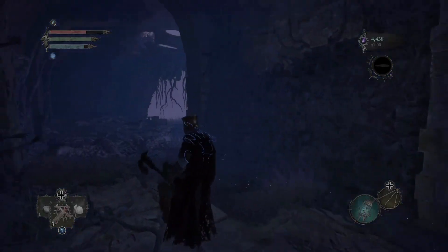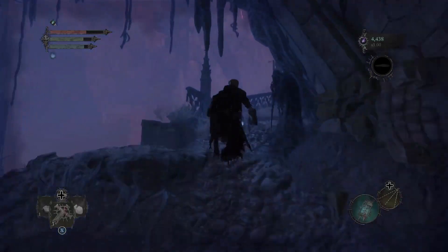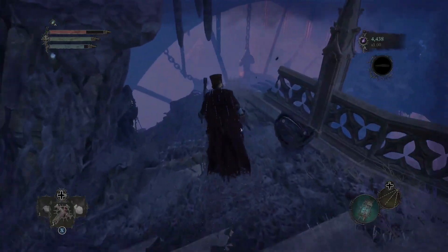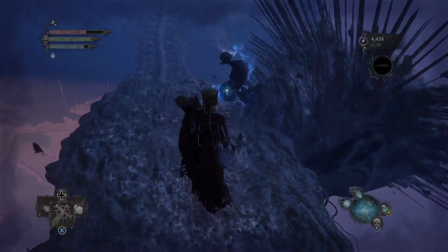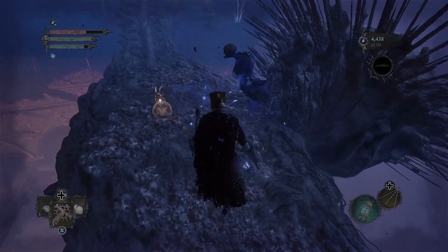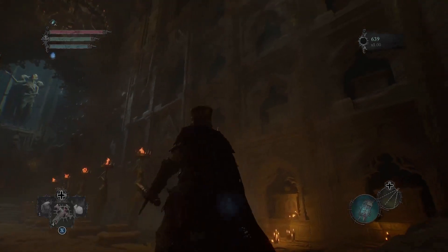Make sure you explore this area because there are stigmas and a bunch of weapons, including the Crimson Sword and the Thorn Crimson Sword, which has bleed damage — pretty cool. After you retrieve the Skyrest Key, head back to the double doors before the drop.